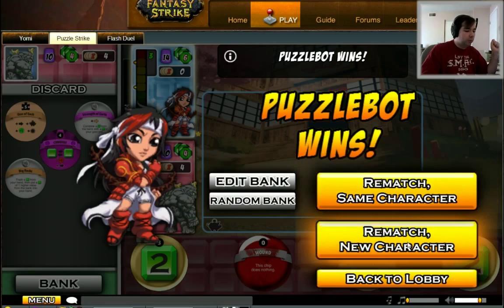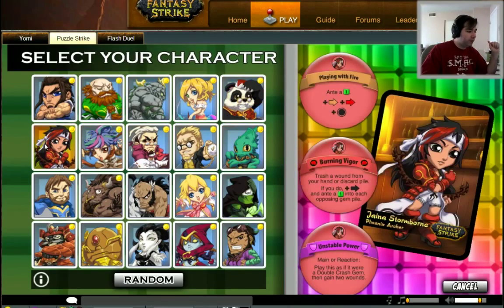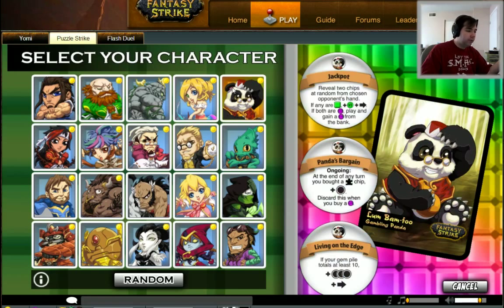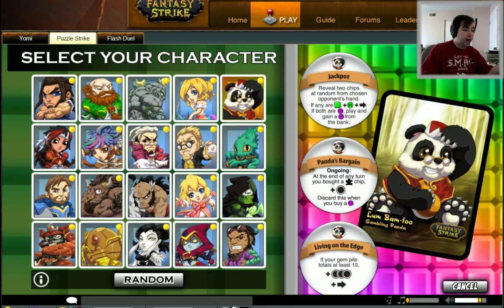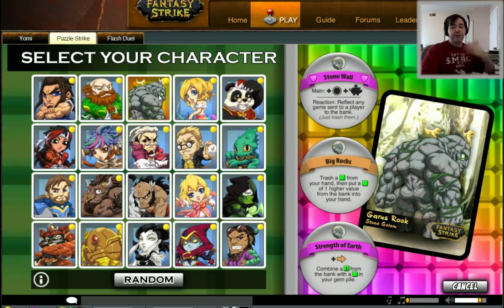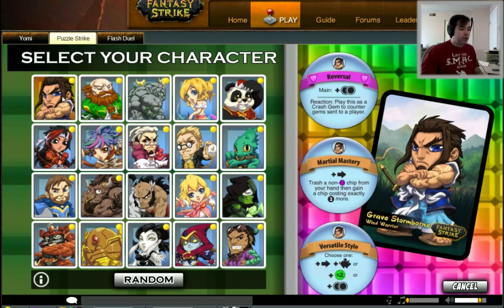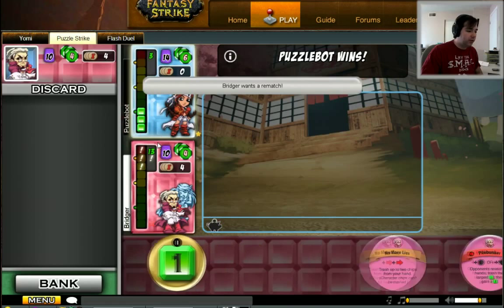Now let's do a rematch with a new character. I'm going to show you a character that focuses on a different kind of strategy. Here's all the ten base characters and all the ten expansion characters. They all have their own set of chips — this one has an attack, a defense, and a brown arrow; this one's got three browns. She's a combo-y character. This character is very defensive with the stone wall and slow buildup of money. This one turns into a dragon and attacks you in dragon form. This guy has martial mastery that lets him upgrade his chips all the time. I'm going to go with DeGray — he's an offensive-style character that does a very interesting thing.